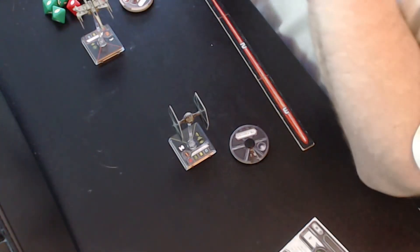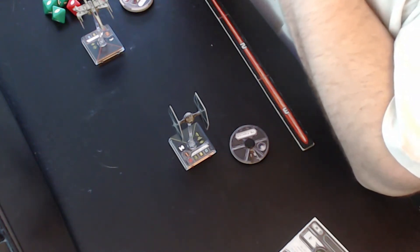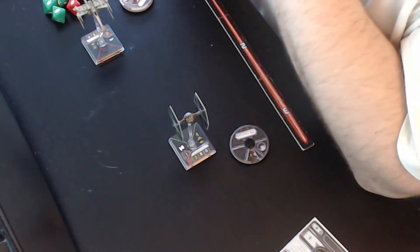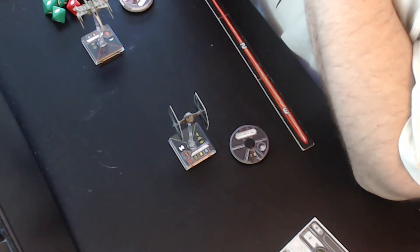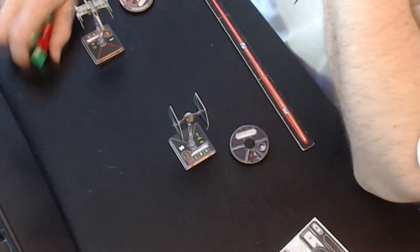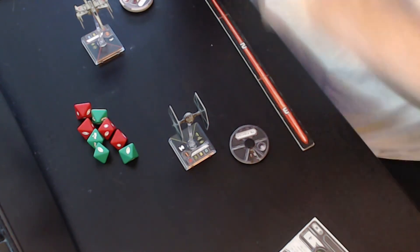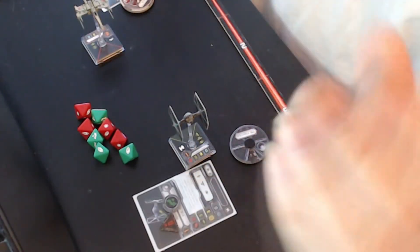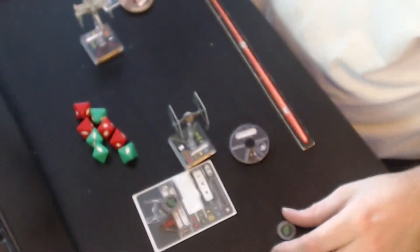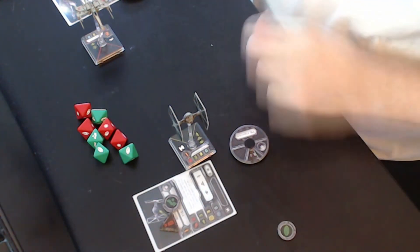Hi, and welcome to episode 3 of my how-to-play X-Wing Miniatures Game from Fantasy Flight. Today we will take a look at a round, a movement sequence and an attack sequence, so you can see how that goes on. I will show you a dice roll which cancels which, and I will show you how to use the action tokens that I showed you in the previous videos. I will also show you the use of target locks, but let's take a look.